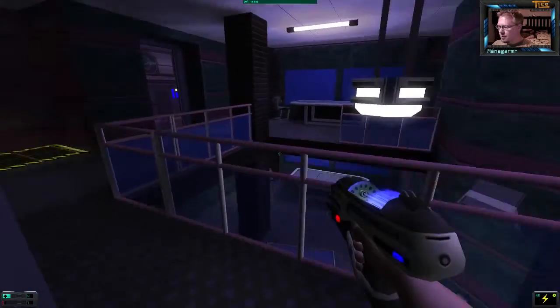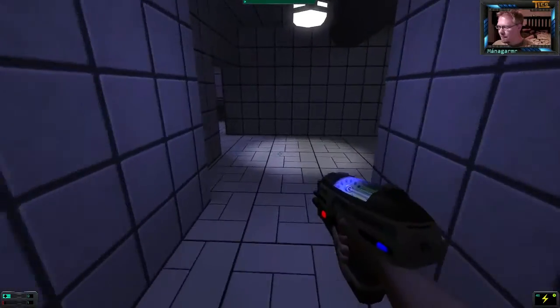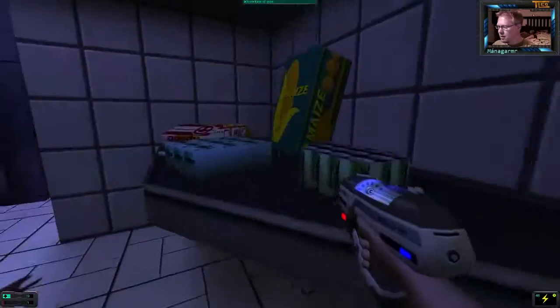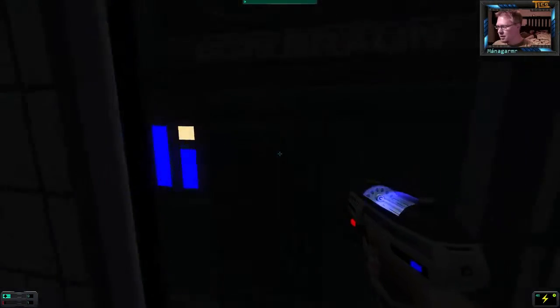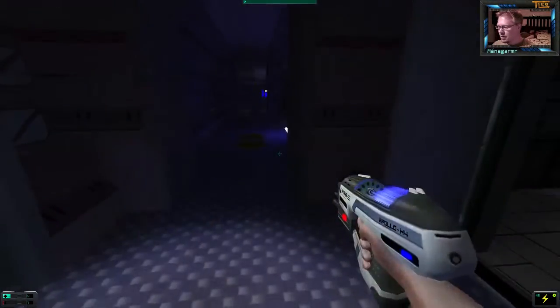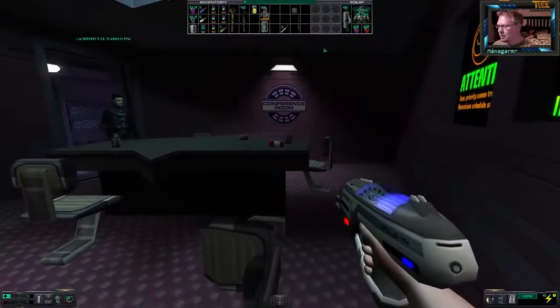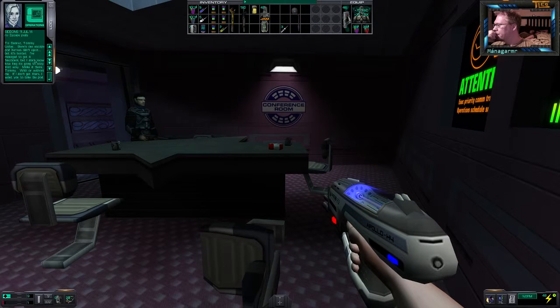How did I explore that door? It's a kitchen — it was locked before. And leading out to the corridor. And another log, because we didn't have enough logs. Let's listen to him. There's one escape pod Xerxes didn't eject, but it's busted — it wasn't functional. I don't know how long it needs to stay that way.